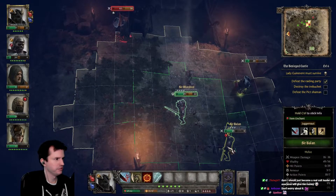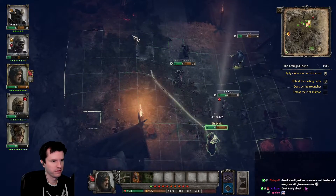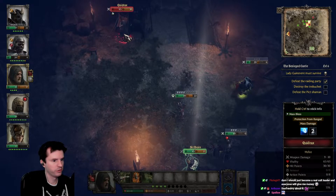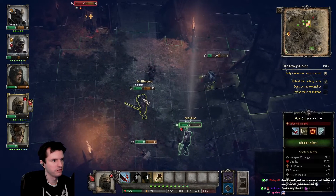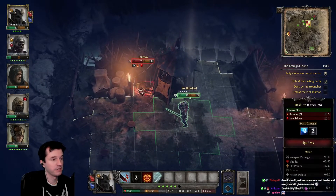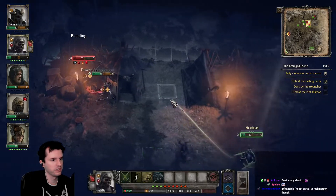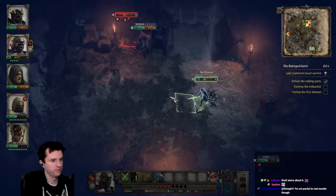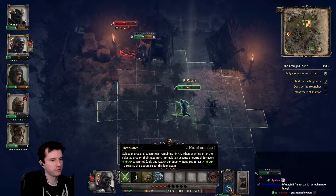Did he get injured? No, but his HP display is broken. One more shot to get his shield down, then flaming arrow. I've got to admit I didn't think he would get moved — I thought he was up against the tent, but I was wrong. I can't hit them with a throwing knife from here. Dang it.